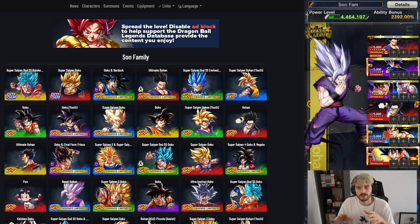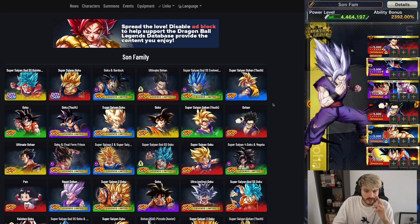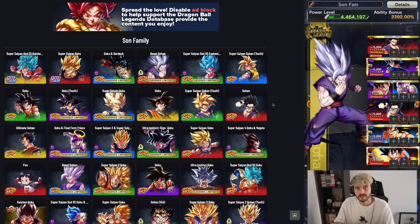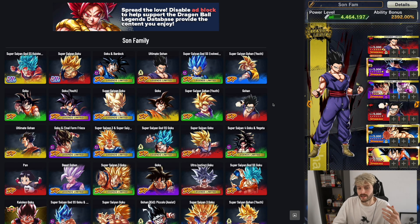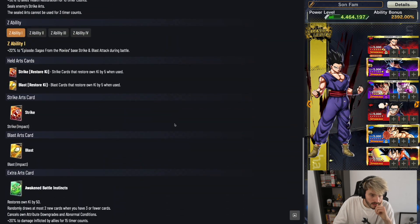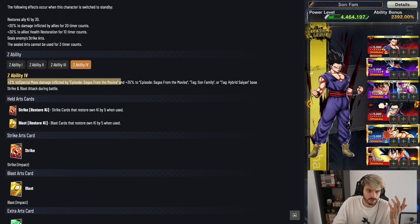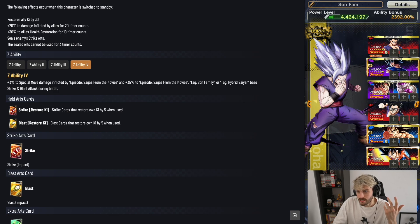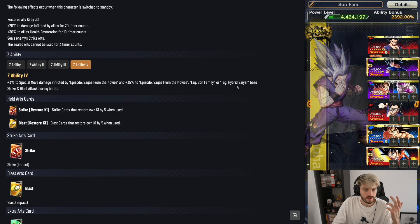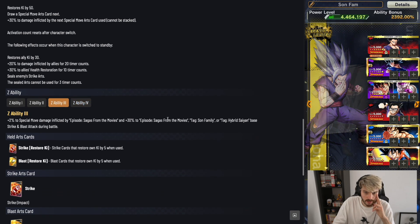For the bench in this video, I'm not focusing on zenkai buffers since we don't know his color yet. For bench options, Nerd Gohan at 14 stars gives 3% to special move damage for Sagas from the Movies, and 35% to base strike and blast attack for Movies, Son Family, and Hybrid. Even at six stars it gives 2% and 30%, so that's still really good.